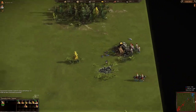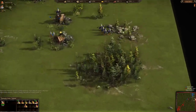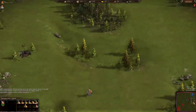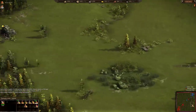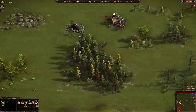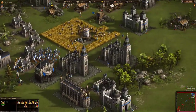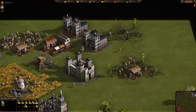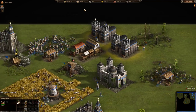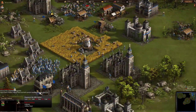Reiters here are capturing some gold mines and then retreating back. Color Feed has also researched the mine discovery upgrade in the economy, so now he knows where all the mines are and is probably able to capture some of them. Antique does not yet have the balloon.